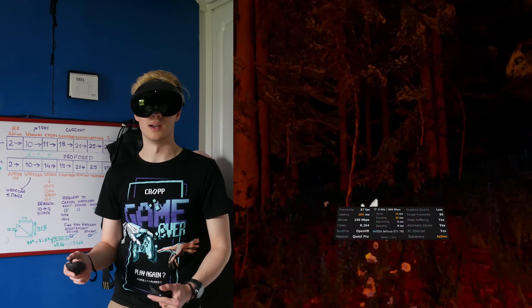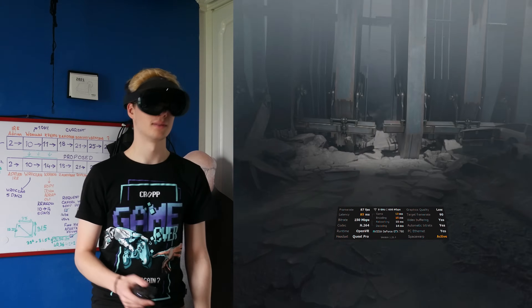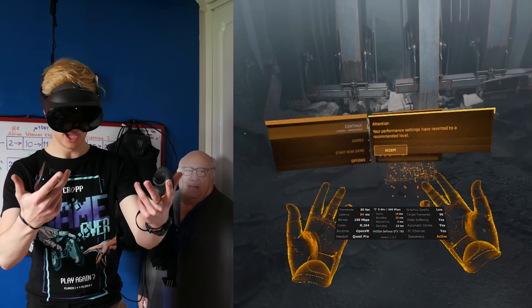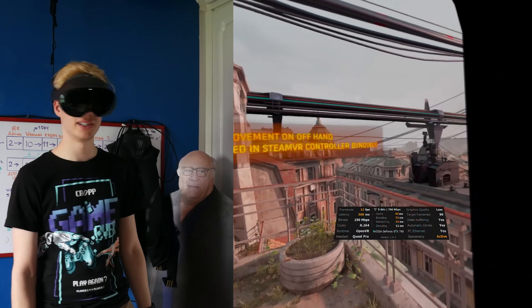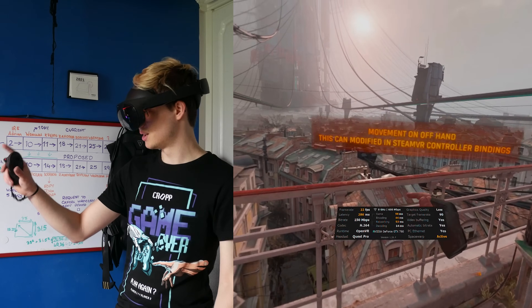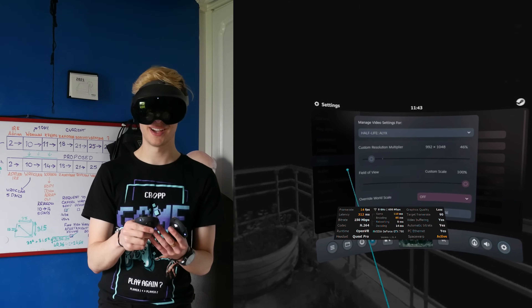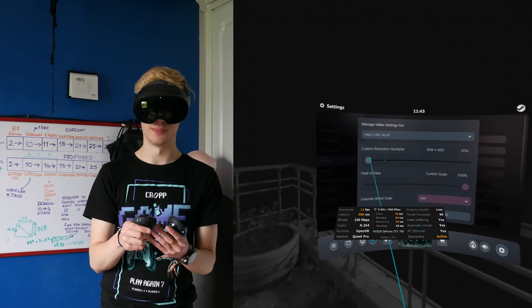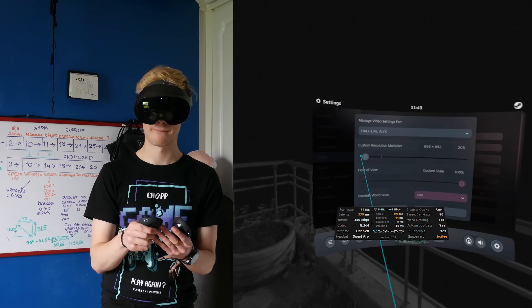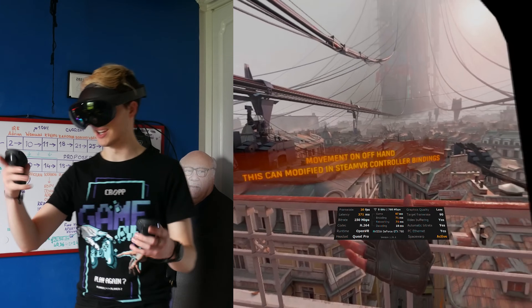We brought out the big guns and jumped into Half-Life Alyx. This was absolutely terrible. The menu ran all right, but the second you jumped into the game you'd be getting about 4 FPS and a ton of latency. Bringing down the resolution scaling helped a little bit, but not enough to call it playable in any way. AMD FSR also cannot be injected into Half-Life Alyx, making this an absolute loss. Half-Life Alyx could unfortunately not be saved on the GTX 760. If you're playing Half-Life Alyx under minimum requirements, please let me know how you're doing it in the comments.